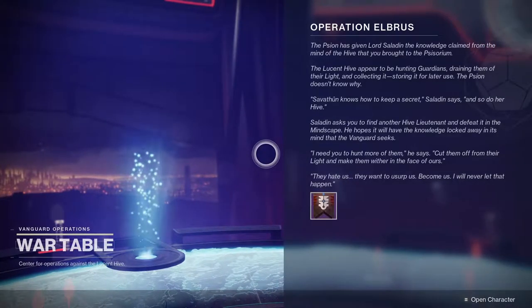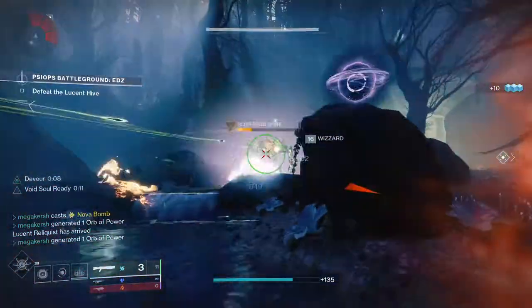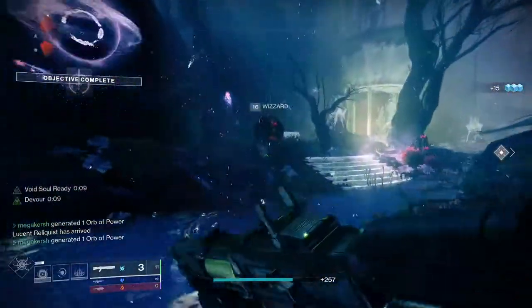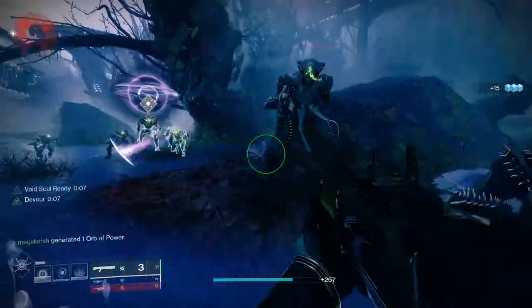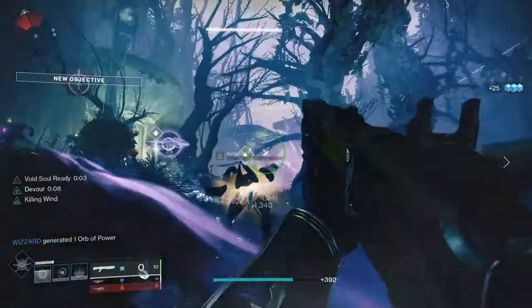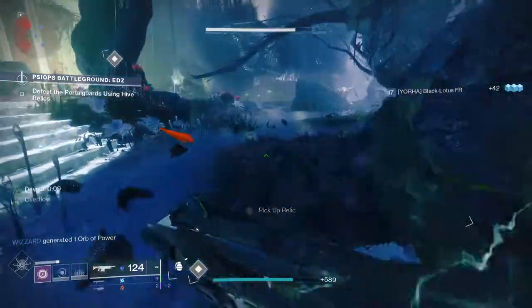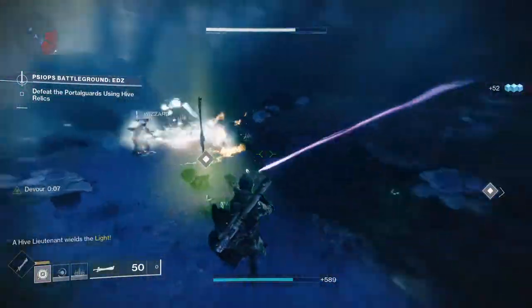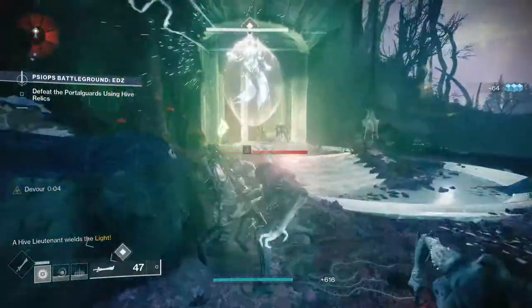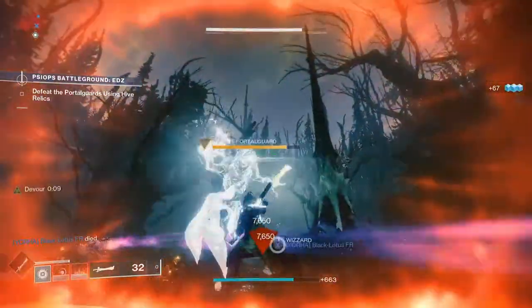Operation Elbrus is the new seasonal quest and you get a few steps each week. You only need to complete steps one through seven to continue towards getting the Dead Messenger. Run the Psyops Battleground activity, collect a new currency called Psionic Intel, then open a Runic Chest at the end of the activity. Inside the Runic Chest you'll find Insight, which you take to the War Table in the Helm to upgrade it and unlock various seasonal bonuses.